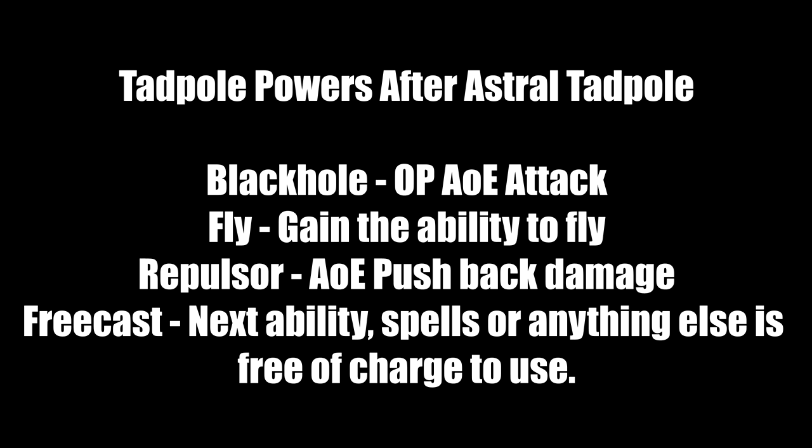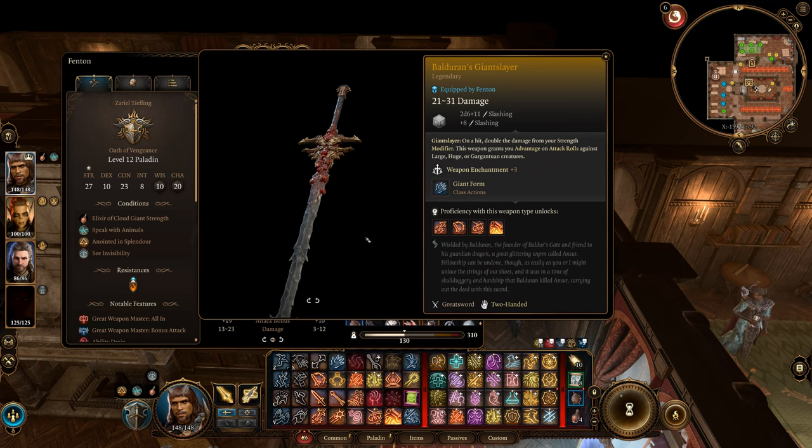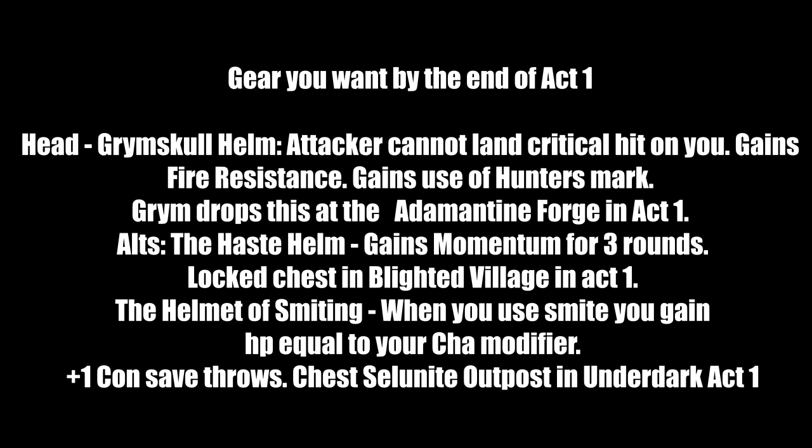Gear is split into two categories: Act 1 equipment before entering the Shadow-Cursed Lands, and end-game gear. For helmets at the end of Act 1: the Grim Skull Helm prevents critical hits against you, grants fire resistance, and gives a use of Hunter's Mark once per long rest. This drops from Grym at the end of the Adamantine Forge in Act 1 — possibly the toughest fight in the act.